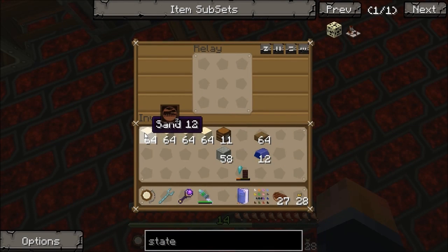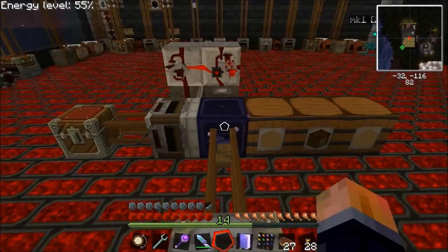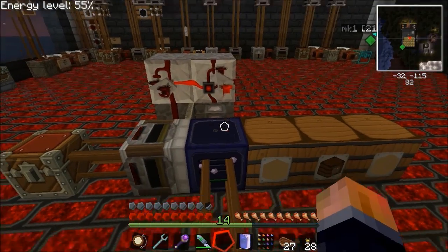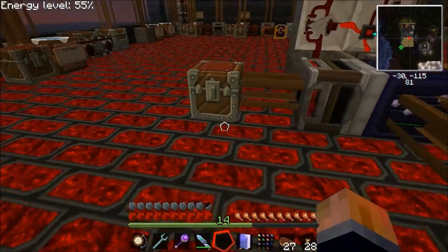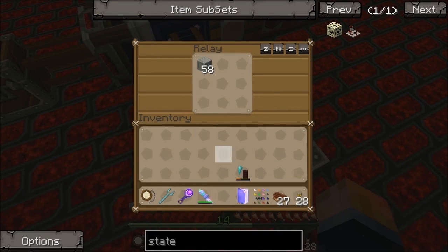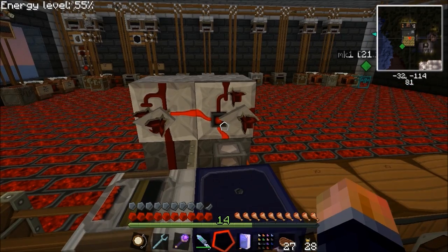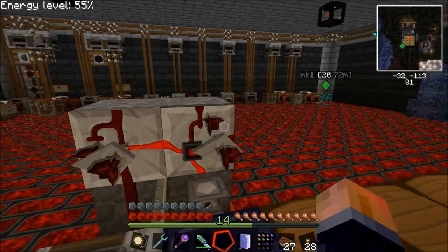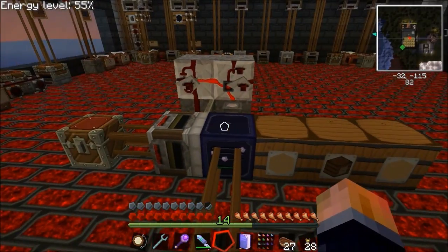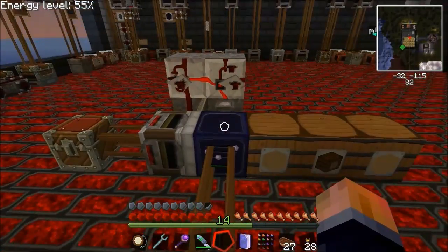When the state cell gets turned off after a second, it cuts this power line, which lets the timer run, and the timer pulses the filter - so that'll pull out whatever is stuck in here. Let's see that in action: I'll put some sand in there and some other things with it. You can see one of each thing going into the barrels, and then when everything else gets stuck, it just gets thrown into the overflow. You can see the state cell has to do its timer before it fires the filter. I'm going to test this more thoroughly once I've started setting the system up. Anyway, thanks for watching, hope this was useful - cheers, bye.